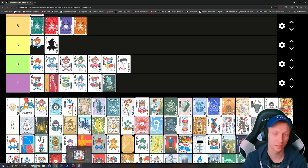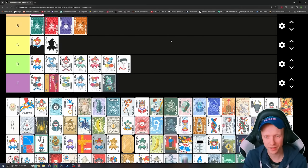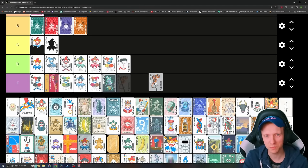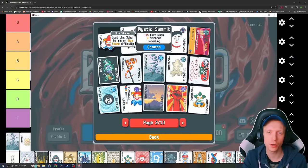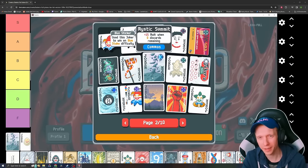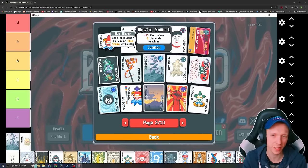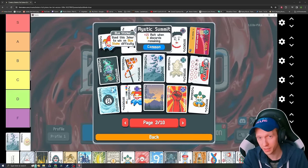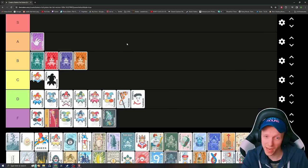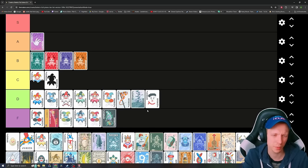Banner — plus 40 chips for each remaining discard. It's just kind of whatever. There are some moments where it's okay. I think it falls into D tier. Mystic Summit — plus 15 mult when zero discards are remaining. It's pretty bad — plus 15 is really low and then you have to start playing around it. It has a tiny bit of synergy with Burglar where it gets rid of your discards and gives you a ton of hands. I think it's kind of middle-of-the-road D, maybe better than Banner.